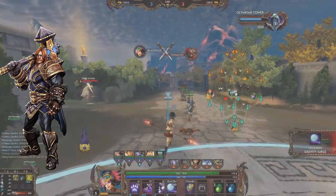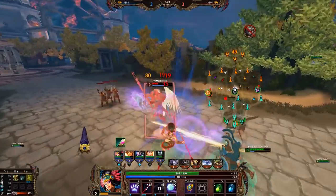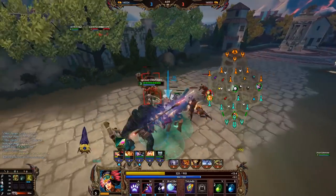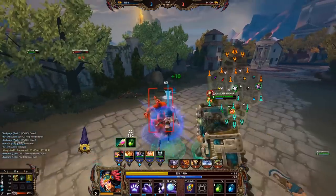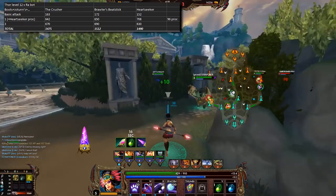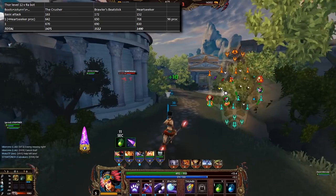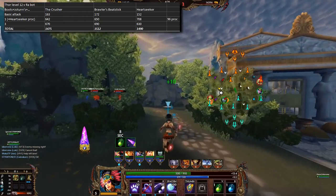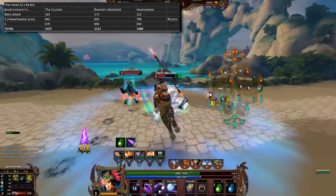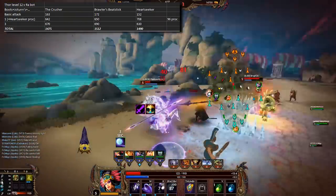We will go through the damage for basic attacks, the one with an additional Heartseeker proc if applicable, and the three. The build is Boots like Warrior Tabi, Joltang's Wrath, and whichever of the three items, tested against a level 12 raw bot as Thor level 12. Brawler's Beatstick simply has a little more power; otherwise the stats are the same in regards to damage per basic attack and ability. Brawler's Beatstick comes out with 1512 damage, whereas the Crusher comes out with 1475 damage.